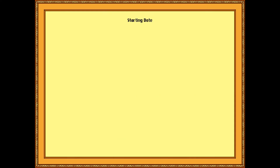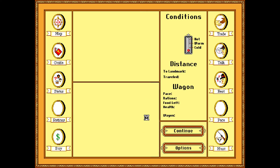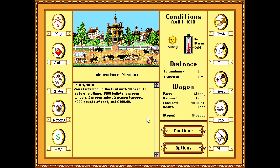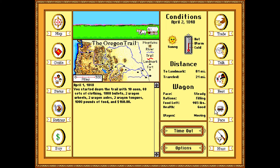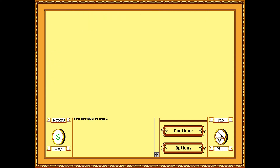As for our start date, let's go in April. There's grass, and we should hopefully get there before it gets to winter. Independence, Missouri. Let's get to a grueling pace and start hunting immediately.